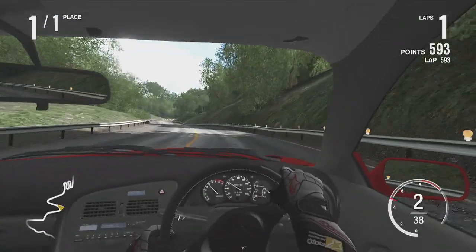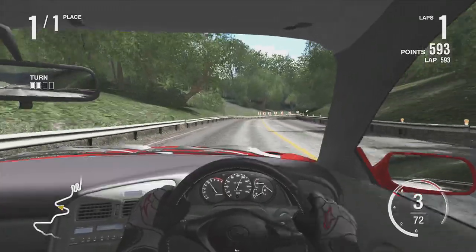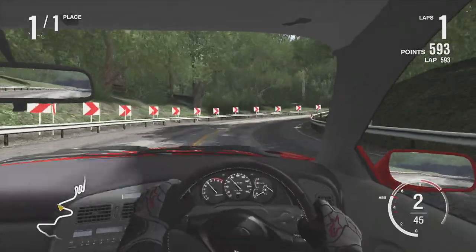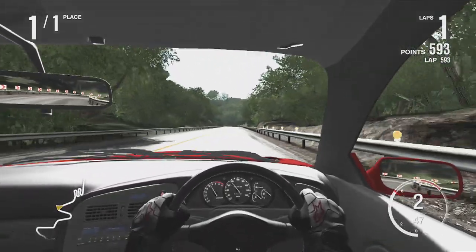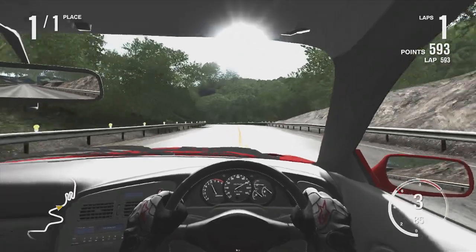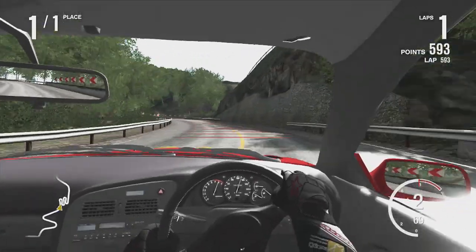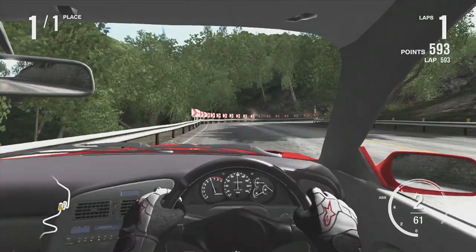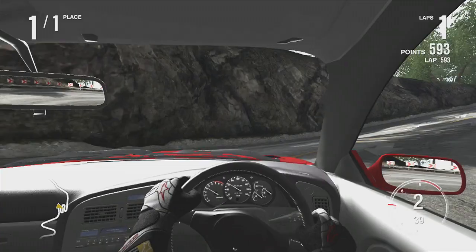This and the Supra in the next episode pretty much have the same setup aside from a couple other things. The Supra monsters everything — it's crazy. I'll give you a little hint: it wheel-spins at 100 miles an hour. I'm not going to tell you the amount of power — you'll just have to see that in the next episode.